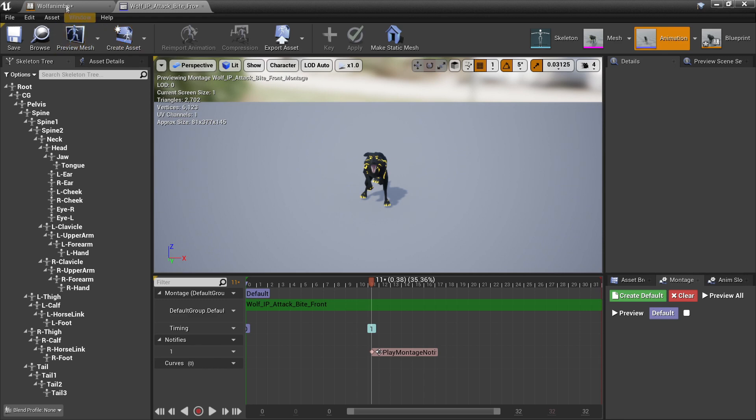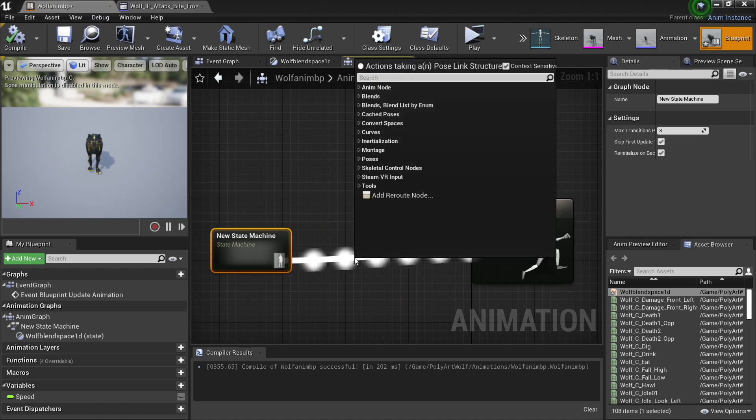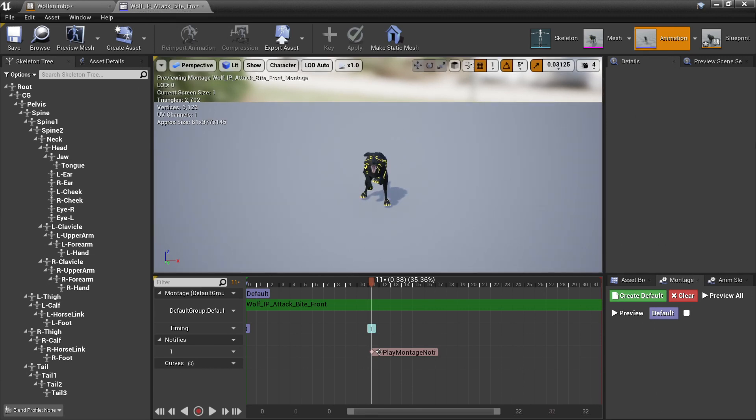Then we want to head back to our character's animation blueprint, head over to the Anim Graph, drag off here and look for Default Slot, and plug this in. This will allow our character to do animation montages. So now we've set up the walking and attacking animations for our character.